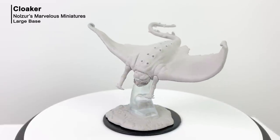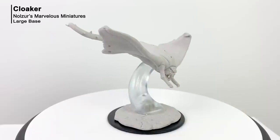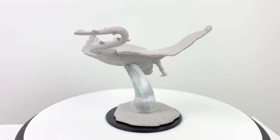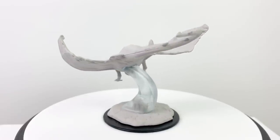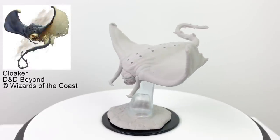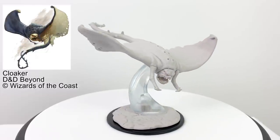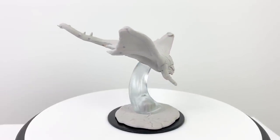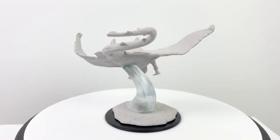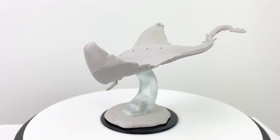Our next classic Underdark creature is the cloaker. When lying motionless, it looks like a dark leather cloak — a great way to lure prey closer. It can create illusory duplicates of itself to make it harder to hit, and it can wrap itself around a creature's head to suffocate it, making for a quite fun and challenging Underdark encounter. It has a CR8 stat block in the basic rules.